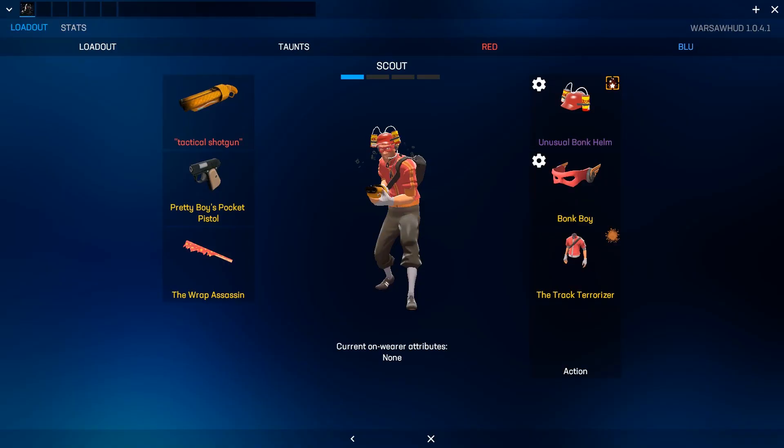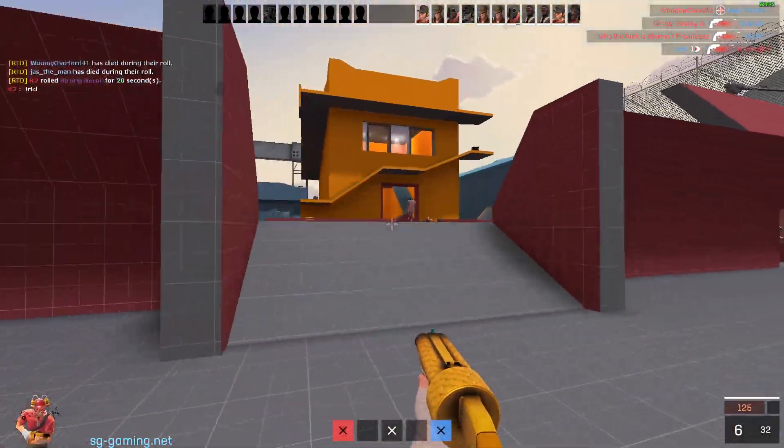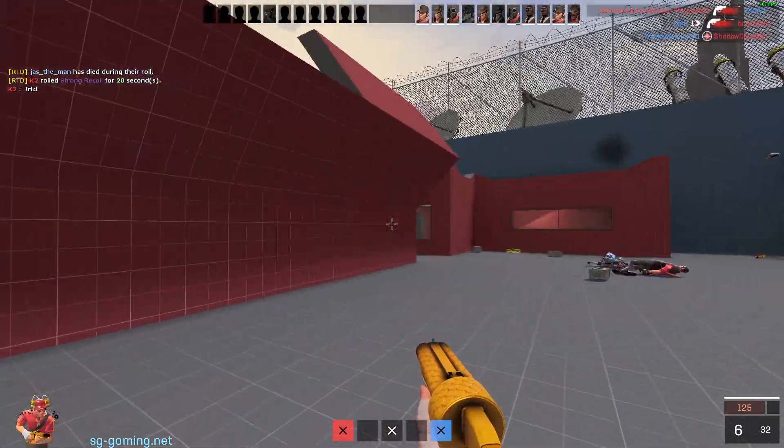I've finally covered all of the scout weapons. If I missed a few, they may have just been reskins. So now that we've covered all the weapons, we should determine which is the best scout loadout you should be using. Well, here it is. That's what I'm talking about! There you go — that is the best scout weapon loadout ever in Team Fortress 2.